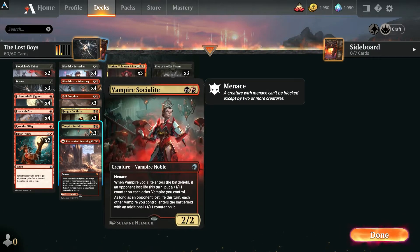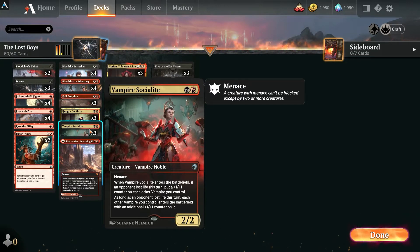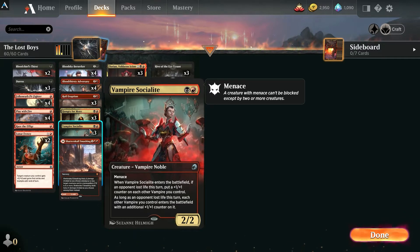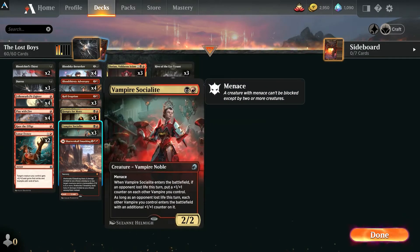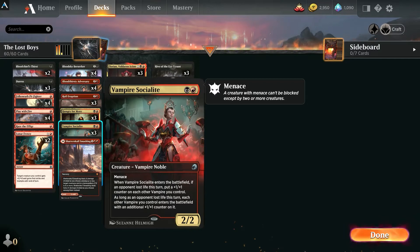The Vampire Socialite is a nice card — she has menace, is a 2/2 for one red one swamp. Whenever your opponent lost life this turn and she enters the battlefield, she puts a +1/+1 counter on each other vampire you control. And if your opponent lost life this turn, any other vampire that enters the battlefield gets a +1/+1 counter. She's our nice little pump engine for the vampires.